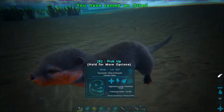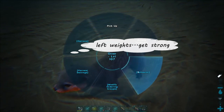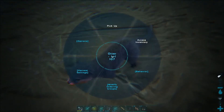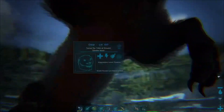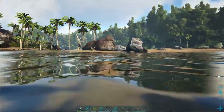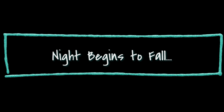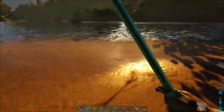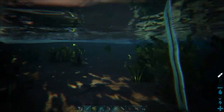This is a male otter, level 107. Okay, that is more like it. We'll put you on passive and take you off follow, then pick you up. So that is a pretty good level otter. I think we need to get in here and get this other otter as quickly as possible, because it is going to get dark soon.